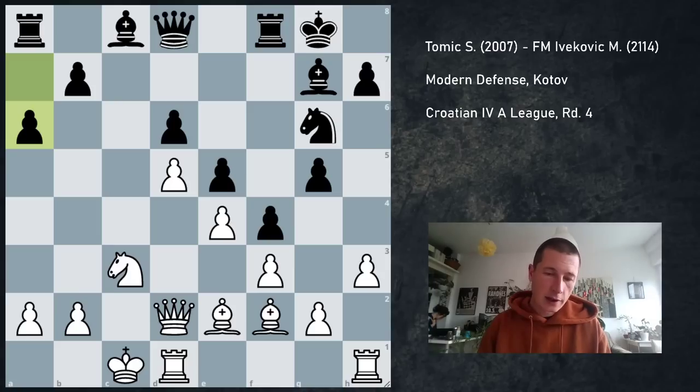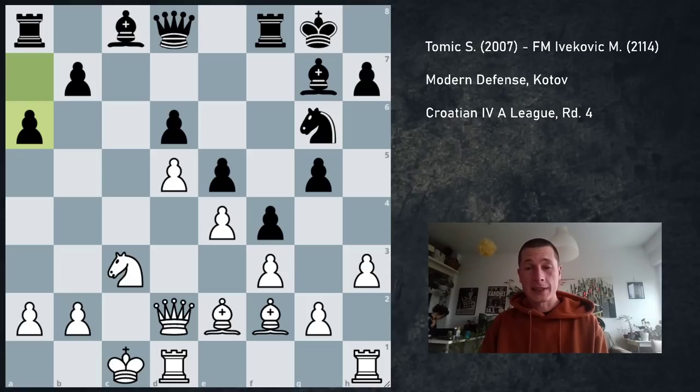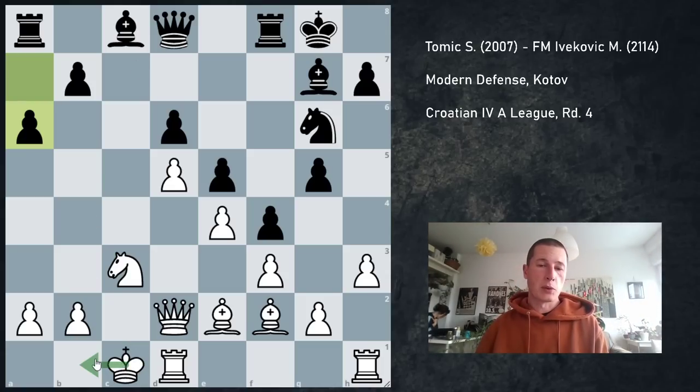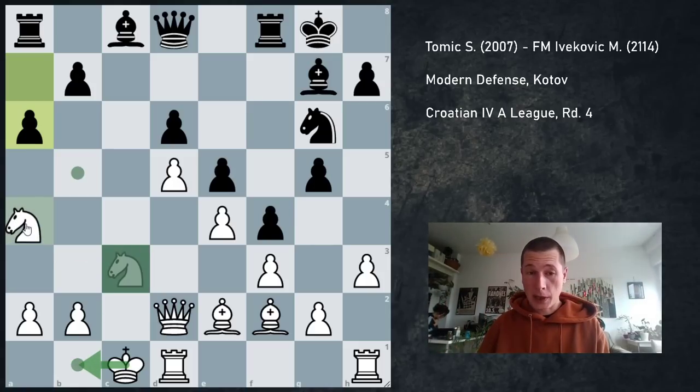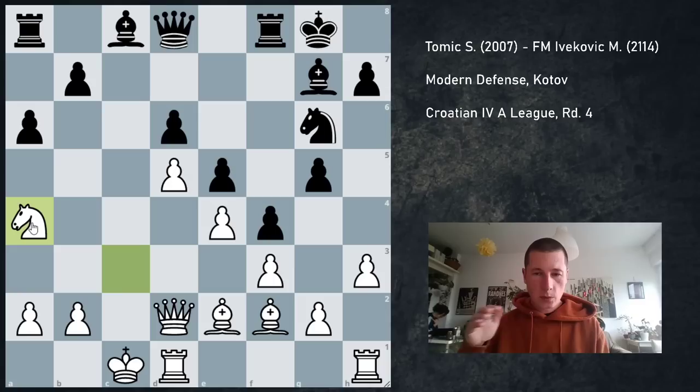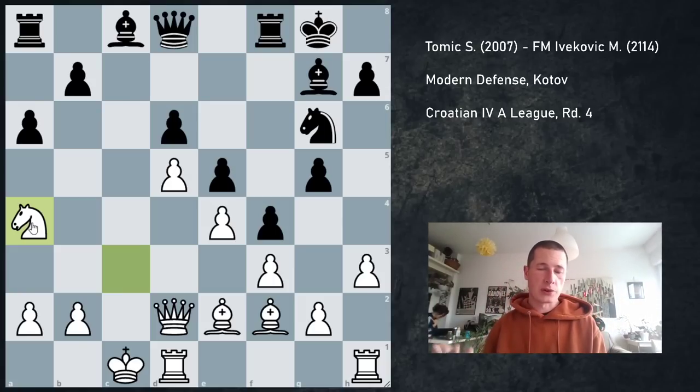During the game I was actually considering Na4, and that's the worst part. Usually I'm not upset if I completely miss an idea, but if I see the idea and don't assess it correctly, then I hate that. I ended up playing Kb1, which isn't bad — white is still better — but Na4 is plus 3 according to the engine. More importantly, the position is extremely hard, if not impossible, to play for black.